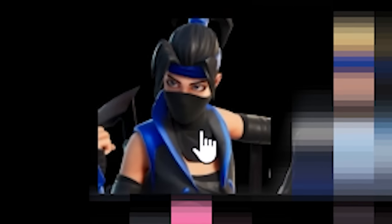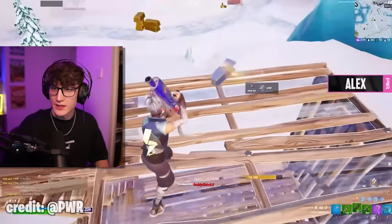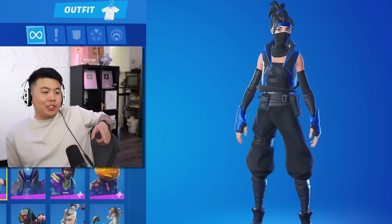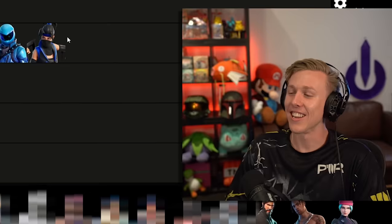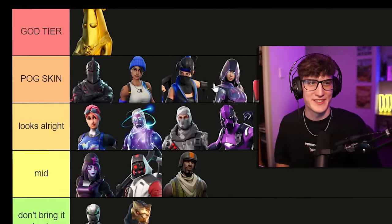Indigo Qno — wait, this looks sick. This is like a remake of a popular creator's main skin but a lot better in my opinion. I love this one — the color usage is great. I think it's God Tier. I'd keep it in Pog Skin though. It's pretty epic.